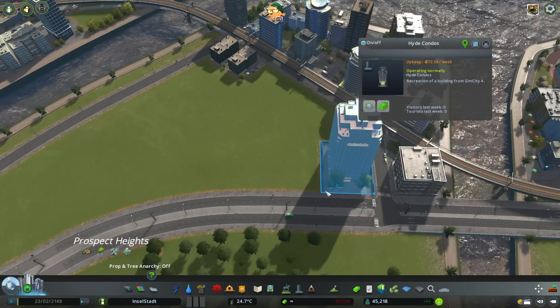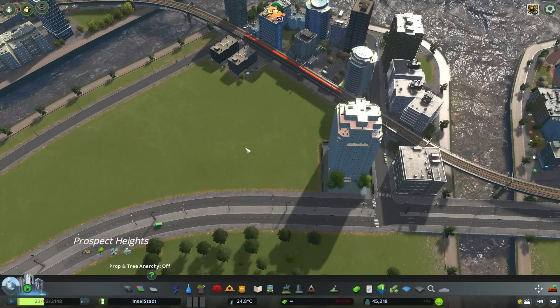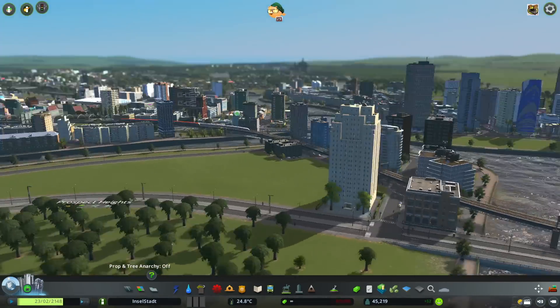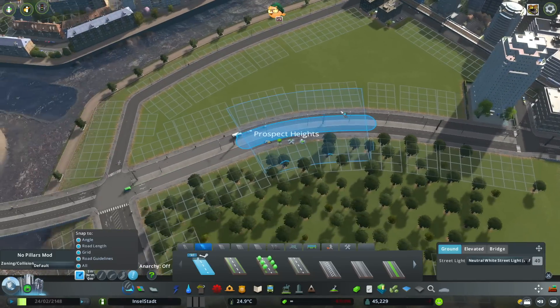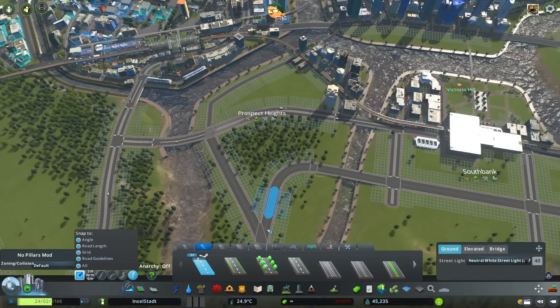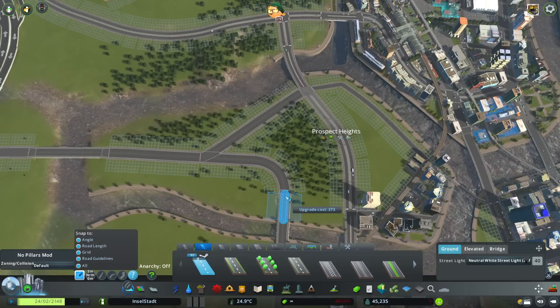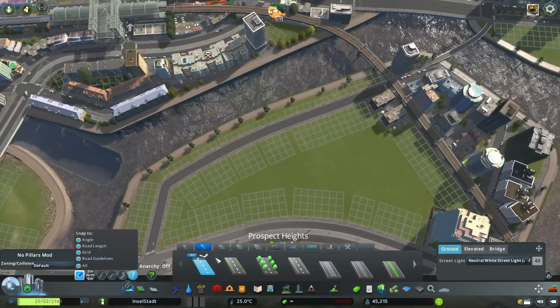I've added in this building which is actually a leisure building — it's the Hide Condos, and I just thought it looked good so I put it in anyway. This road here kind of just goes down here because I thought it would be too much to put another road that goes directly through here. They can easily connect up through there or through the little roads that will be going through here.